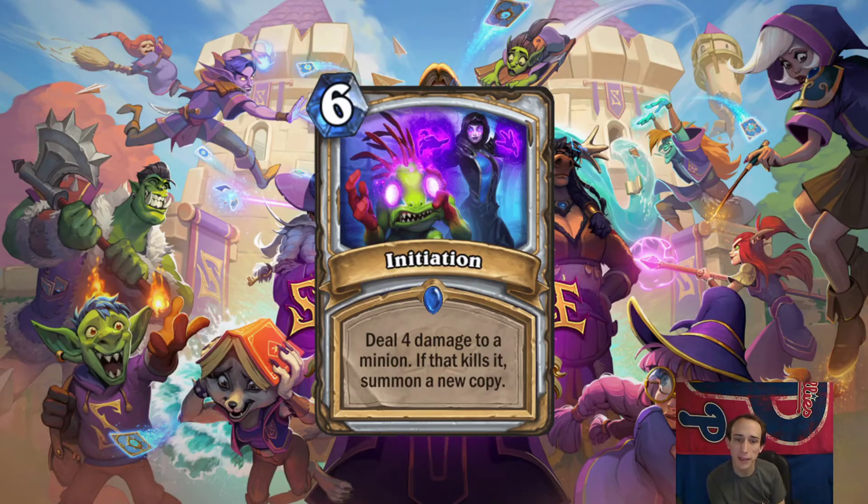Priest spell. 6-mana. Initiation. Deal 4 damage to a minion. If that kills it, summon a new copy. It's Holy Water but for 1 more mana and it summons it immediately. Holy Water was borderline — I think it did see play in Highlander decks. So this will probably just see play period. Coming out on 6 with 4 damage is questionable, but think about it like this: bodies are getting smaller as we get more interesting effects, so on turn 6, 4 damage is a bigger deal than it was when Holy Water came out. I think this has a good chance to see play.